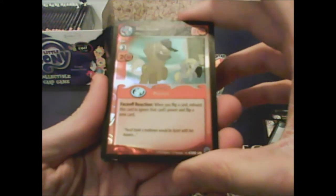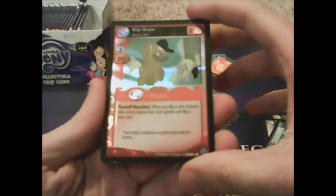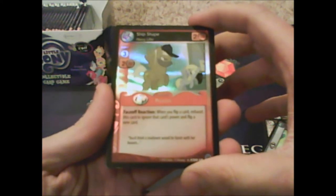But what's this — an ultra rare? Ship Shape Heavy Lifter! 'Faceoff reaction: when you flip a card, exhaust this card to ignore that card's power and flip a new card.' Dang! A new card I've never seen: 'watch this character — that character gets plus two power.' Nice!